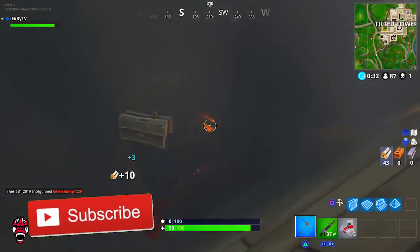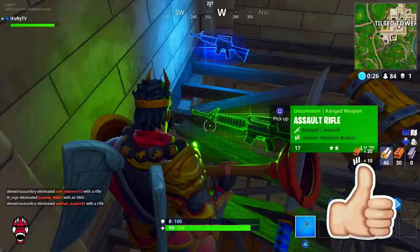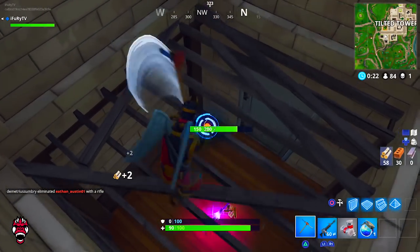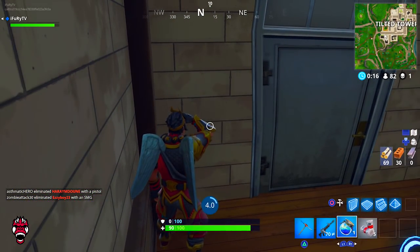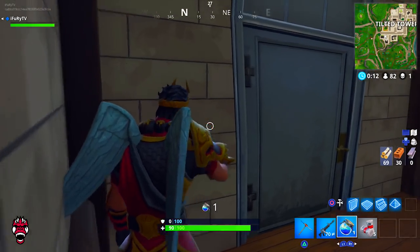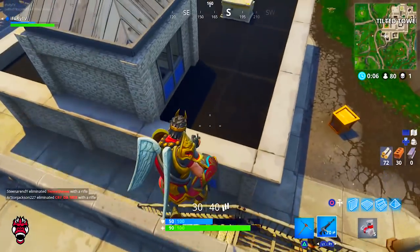With this new update, hitting them in the head up close is going to do serious damage. I definitely think the burst AR, the regular AR, and the hand cannon are the three most important weapons to take note of. The burst AR after this update is going to do a bunch more damage — if that first shot hits the head, the other two shots will follow. Aim at the neck region and one burst is going to be insanely powerful, especially up close.